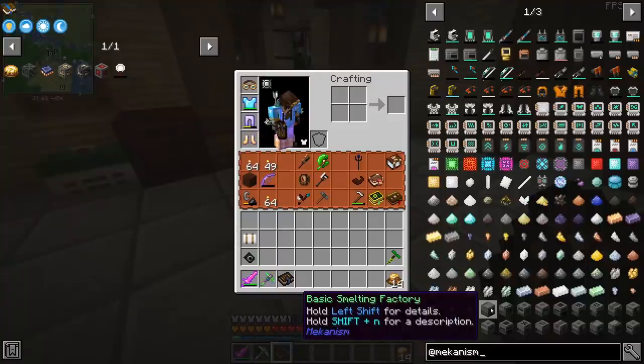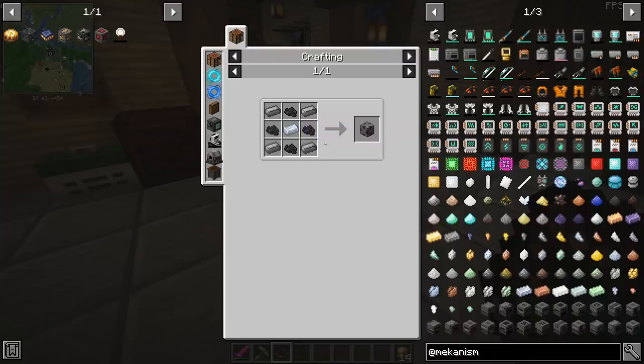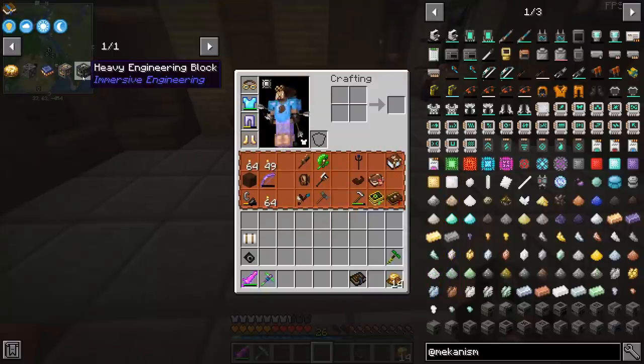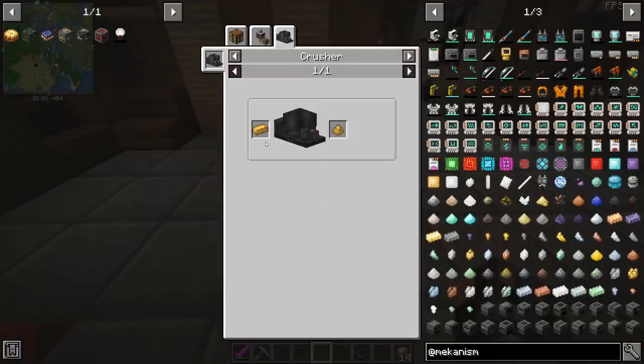Currently our goal is to get into Mekanism. The problem is that in order to get into Mekanism we need the steel casing, and in order to make the steel casing we need bitumen. So basically we need to extract oil. The problem is, in order to make the heavy engineering block we need electron grit, which you only get from a crusher. So we have to make a crusher.